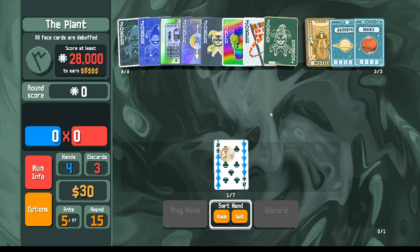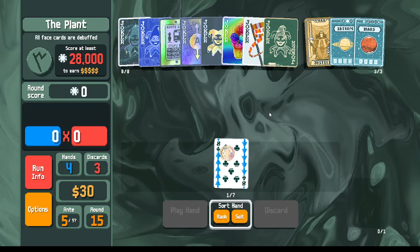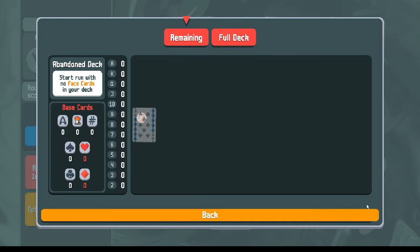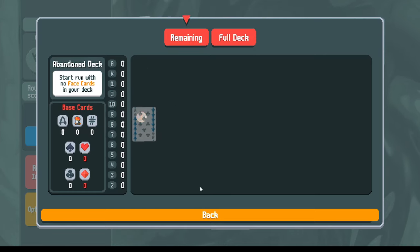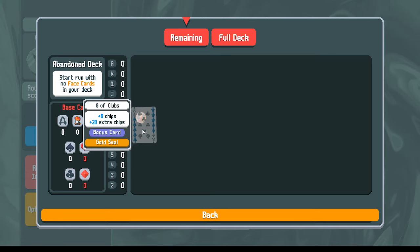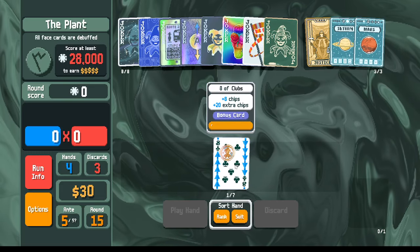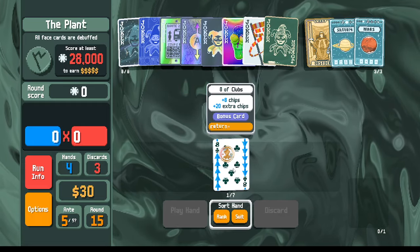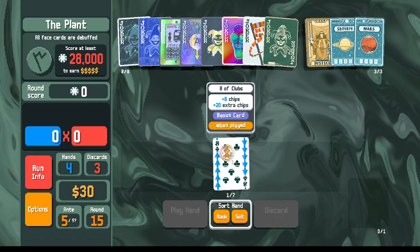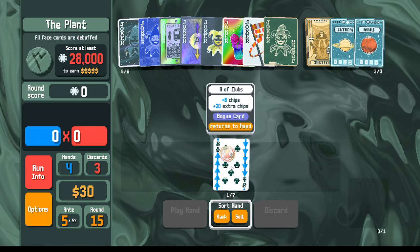Welcome back. Have you ever seen a one-card deck? In the deck viewer here, you can see we just have the one card - the eight of clubs. It's aligned on the left with everywhere else empty. Now, how do we make this work? If this is a gold seal card - it's got the gold seal on it - that means when we play it, it returns to our hand. So if we needed to, we could play it repeatedly, three or four times in a round.